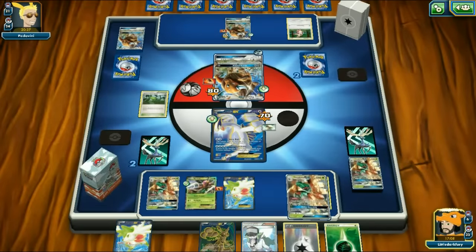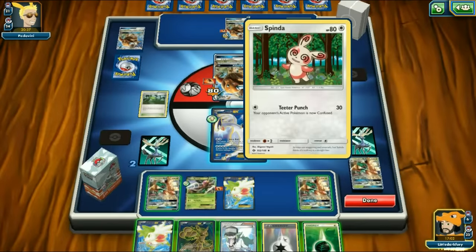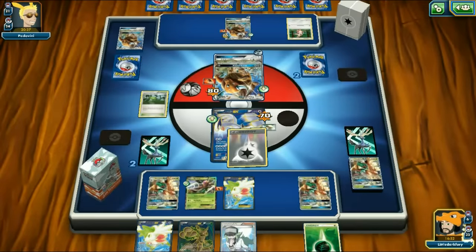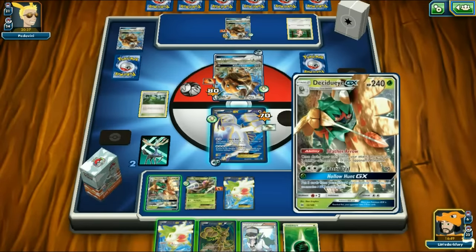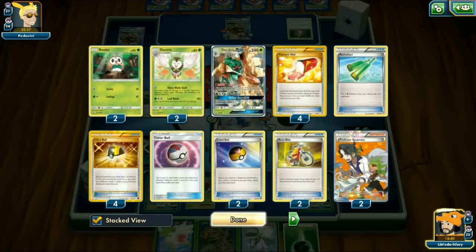I'm auto-conceding if it's Volcanion - you guys might say 'why did you concede, you should have played it out,' but I'm not going to win. There's like no way, even if we get a decent Lugia start. But it's actually not Volcanion - gave me a heart attack! We get a Muscle Band. I was hoping to get Forest of Giant Plants off the draw to get something in play. We belt the Active and put a Grass Energy on.